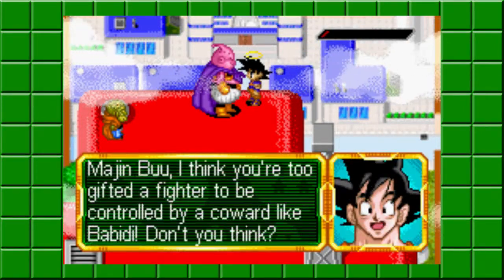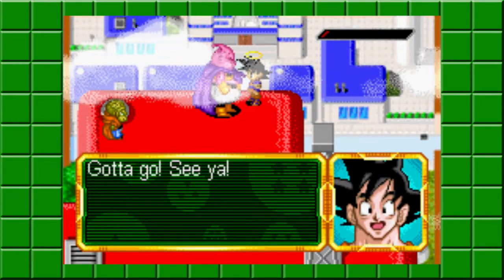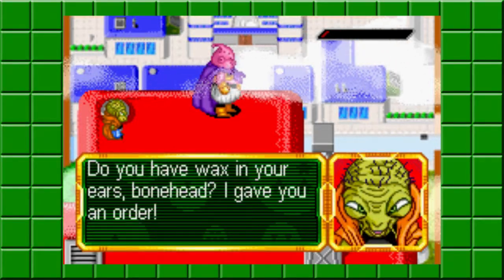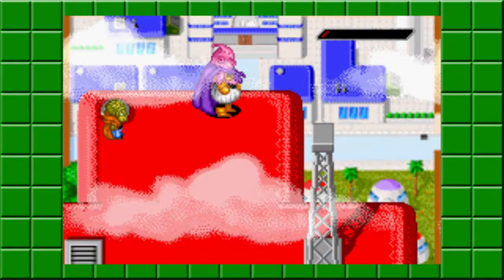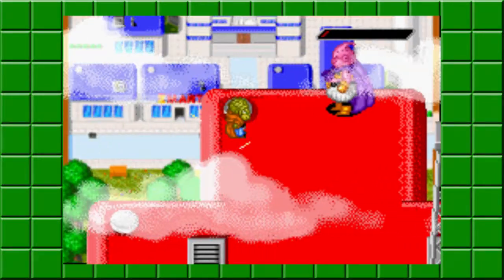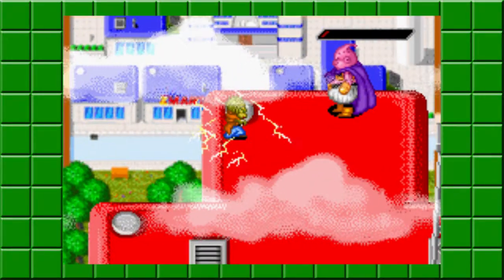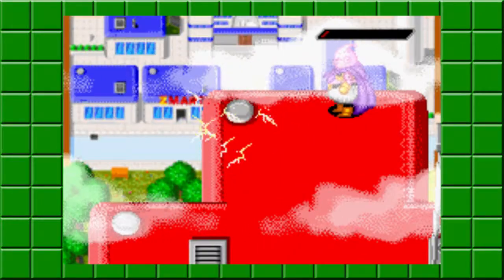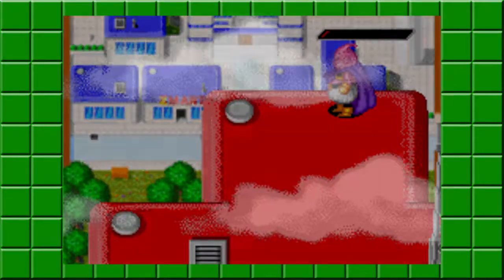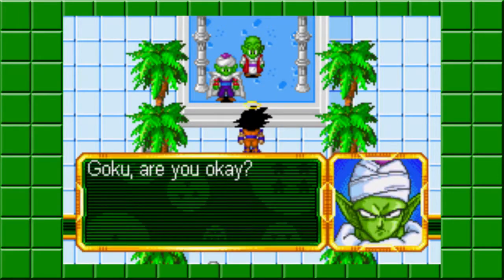I wonder if Gotenks wasn't playing around and actually trained a little bit before fighting this version of Majin Buu — I wonder if they could've won. Because they almost struggled with Super Buu but they were just too cocky. And this scene was pretty cool too — Majin Buu decided to stop being a puppet. He didn't mess up the city. And that's it, see you later.